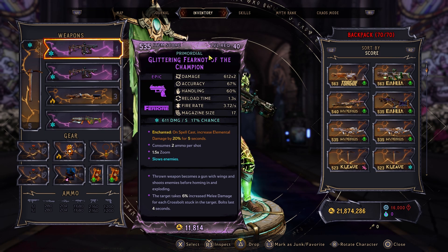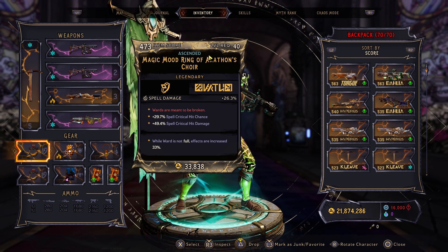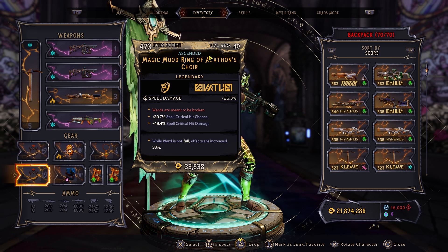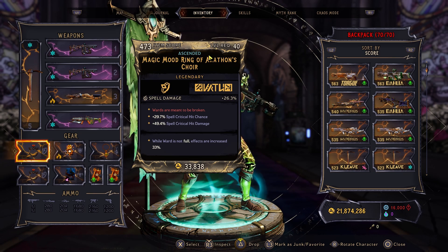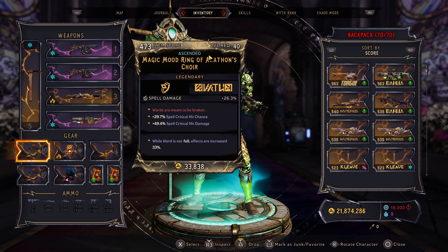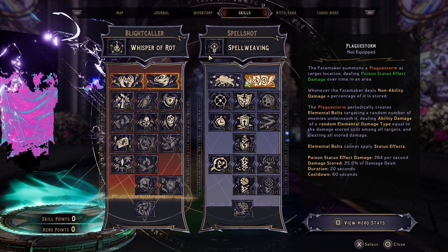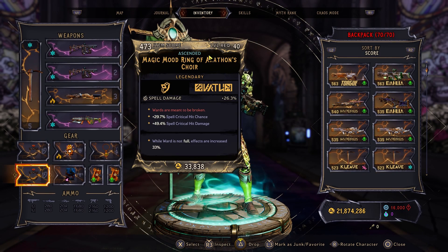Both Fear Nots have the on Spell Cast: Increase Elemental Damage by 20% for 5 seconds — that's a great Enchant. With our Rings, we have Spell Damage rings with extra Spell Critical Hit Chance and Spell Critical Hit Damage. The Mood Ring isn't the best thing to have here because we are going to have our ward full most of the time. But it still works fine and does a ton of damage. You're still going to get hit, so there are going to be opportunities where your ward's not full, and this will compensate for the damage you're not getting from Flawless Edge.